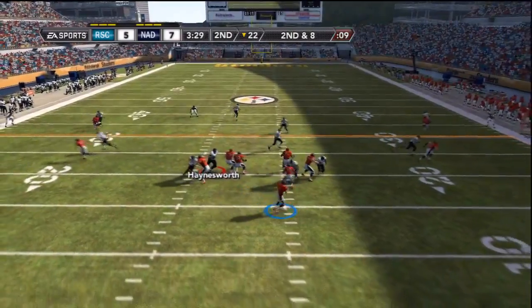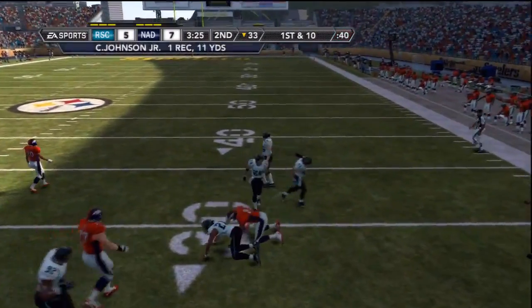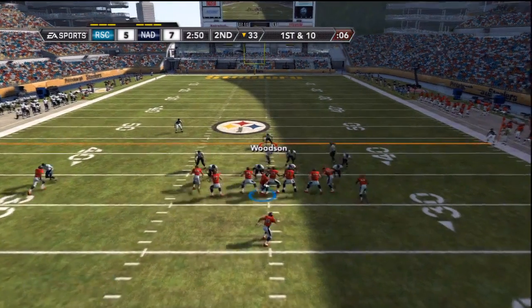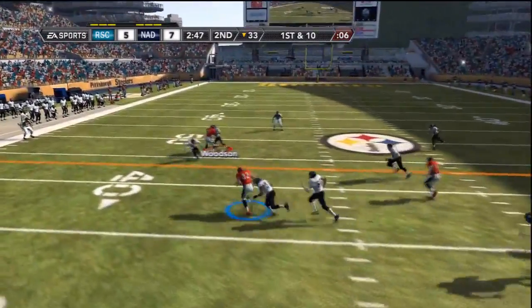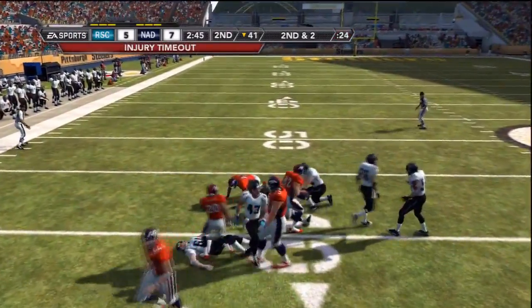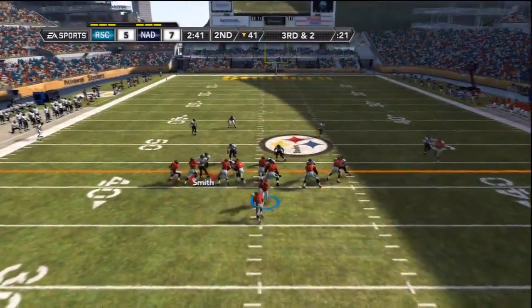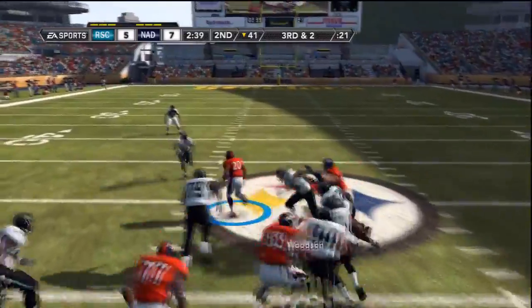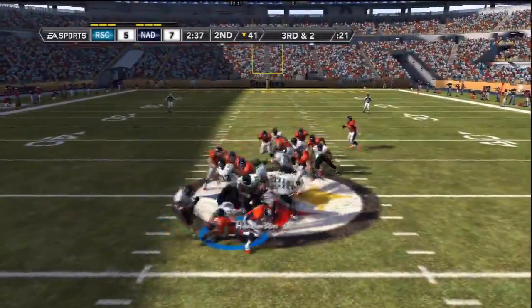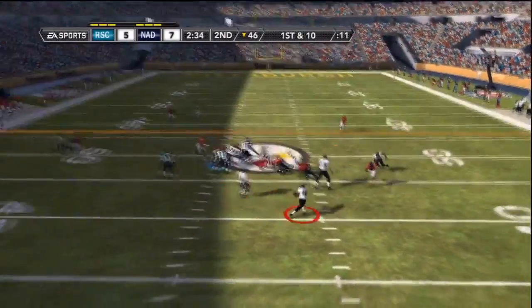Tony Romo rolling to the right, will hit his man for the first down. Tony Romo drops back again, throws the ball over the middle to tight end Jason Witten who nearly picks up the first down. Ray Nitsky is injured on the play, which is not good for my defense. But Tony Romo hands it off to Barry Sanders who fumbles. John Henderson is all over it, and now my offense will have another shot at scoring before halftime.